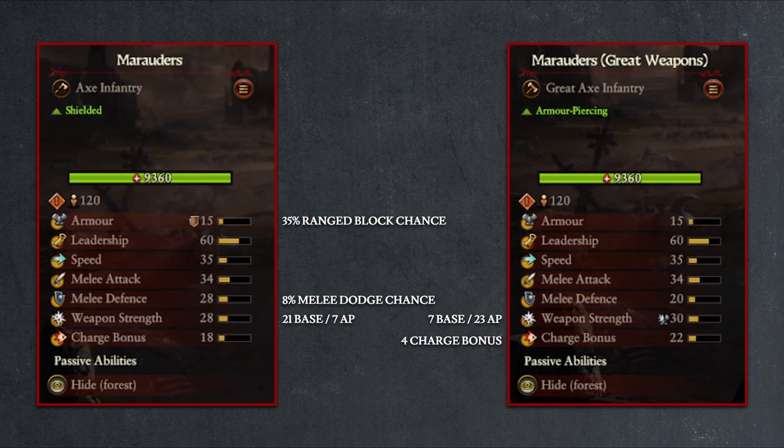There is also a 4 point charge bonus difference, which means the Great Weapons Marauder will get 4 extra points of melee attack and 4 more points of damage added to their charge tax, which is a minor bonus, all things considered. Overall, you should use the standard Marauders if you're looking for a static frontline unit or if you're facing a range-heavy composition, or opt for the Great Weapons Marauder if you're planning on charging headfirst or if you're facing a heavily armored enemy.